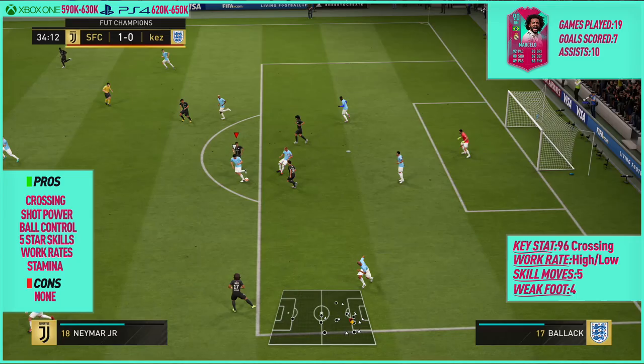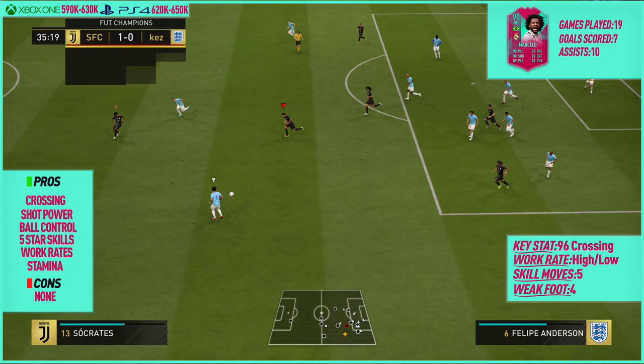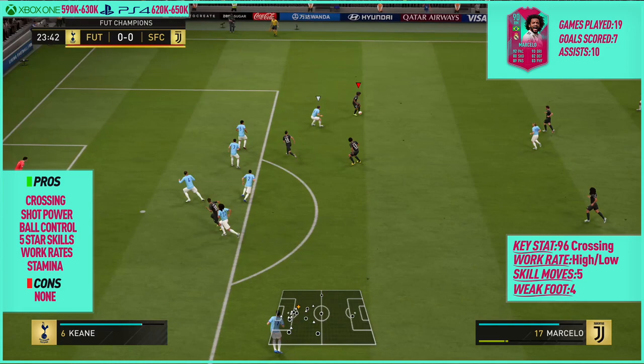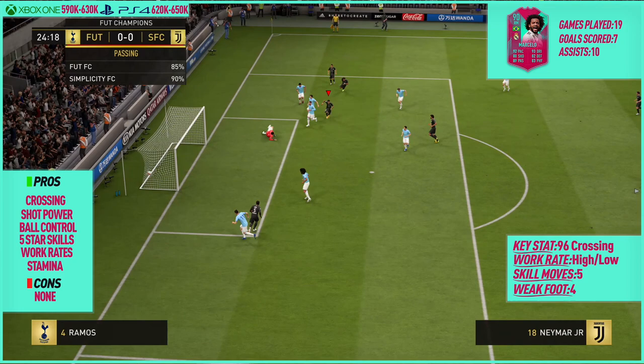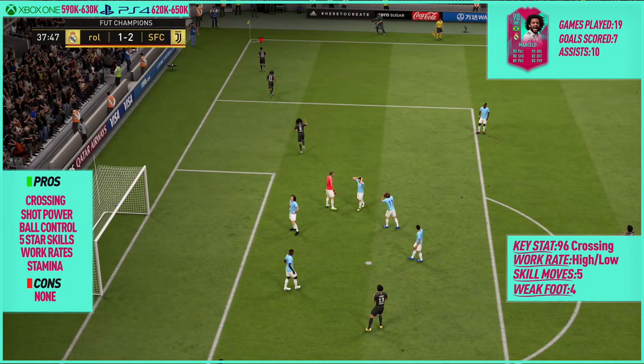His passing upgrade wasn't as much as his shooting or pace but it went up by 6 ratings, taking it from 83 to 89. He has 90 short passing and only 81 long passing, but the reason his card was so amazing for me was his 96 crossing and 91 curve. I haven't been able to master crossing on this FIFA but he honestly made it look so easy — cutting in from the right and hitting those inswingers was so effective.